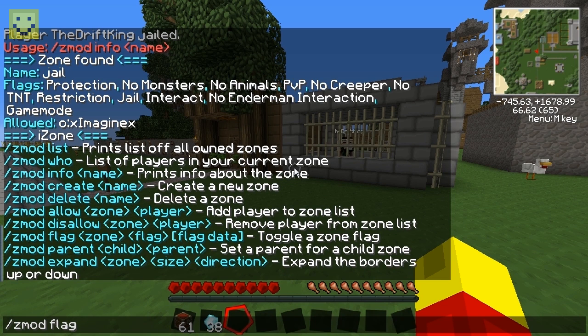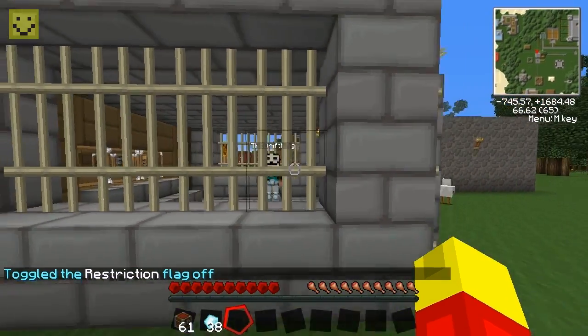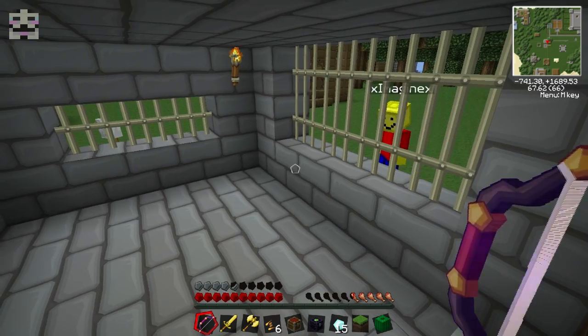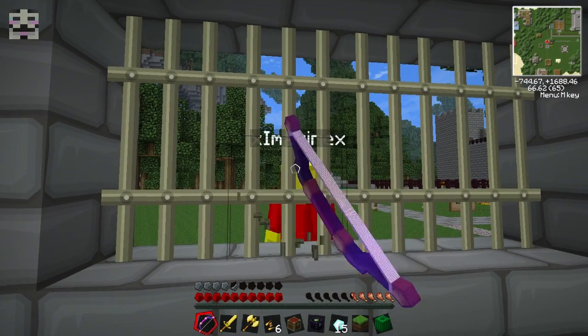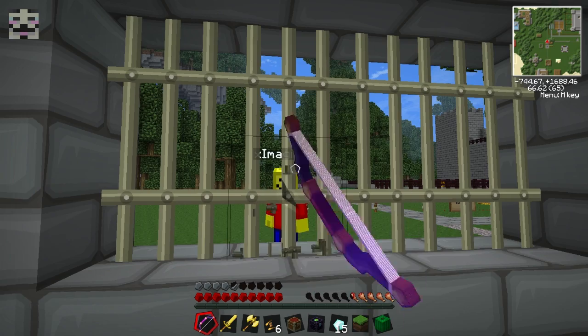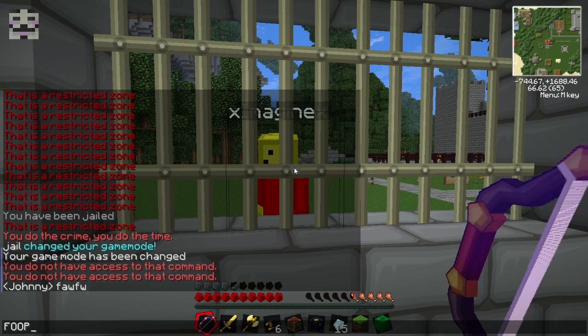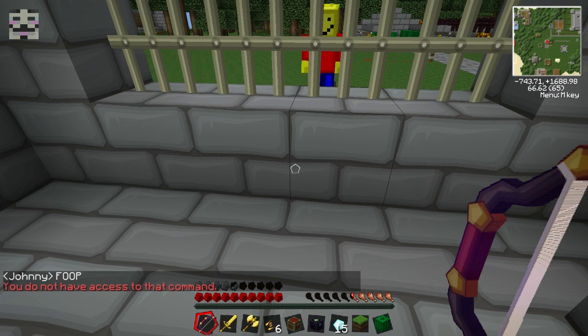I type slash flag jail restriction and it toggles the restriction flag off so people can enter the jail. Now I can't even shoot my bow in here — the jailed player is disabled from absolutely everything: clicking, breaking, and shooting. If he tries to talk he can, but commands are blocked. Slash home doesn't work. Everything is blocked.